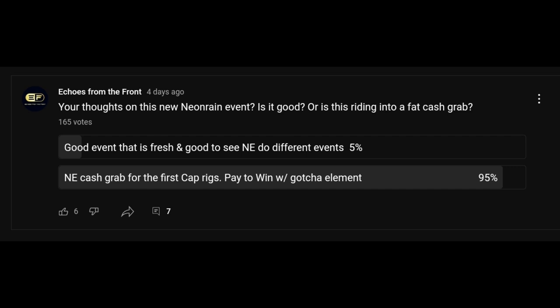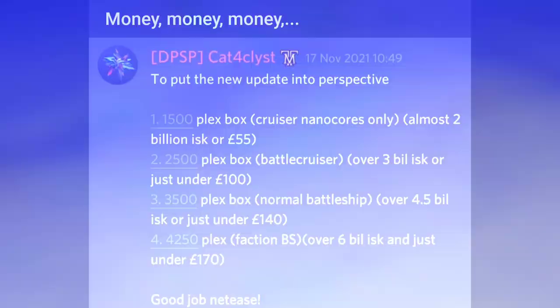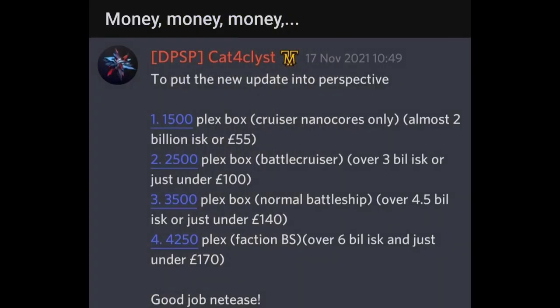A member of Trimark actually did the math on this. If you were to buy the boxes straight out of Plex — if you didn't have the Plex and had to buy it on the market at current value — and remember this was calculated on the 17th when Plex was lower — for the 1,500 Plex box, you're looking at almost 2 billion ISK. For the 2,500 Plex box, that's 3 billion ISK. For the 3,500 Plex battleship box, that's 4.5 billion ISK. And for the faction battleship, you're easily looking at 6 billion ISK flat out. So if you do have a discount code and plan on buying this, go ahead, because otherwise you're going to be swiping that credit card.